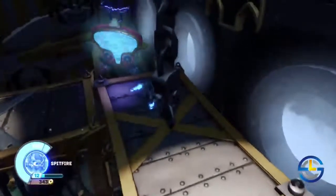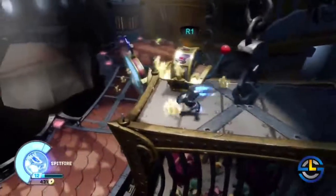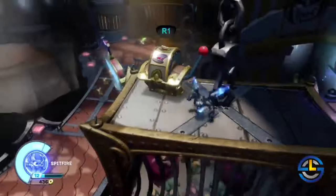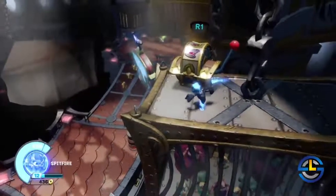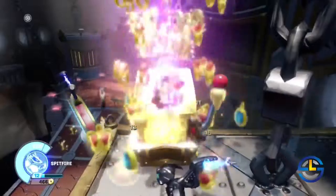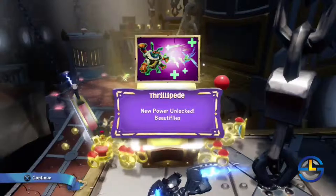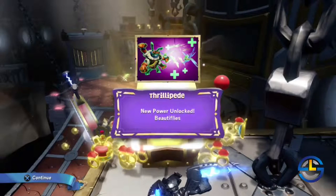If you listen to Count Moneybone over the loudspeaker, he'll tell you what he doesn't want you to do — which is exactly what you should be doing. So here we have our first spin chest. These are the main things you're going to be looking for throughout the levels. They could contain absolutely anything — this one contained a soul gem. Yours could contain a soul gem too, but it will probably be for a different character.